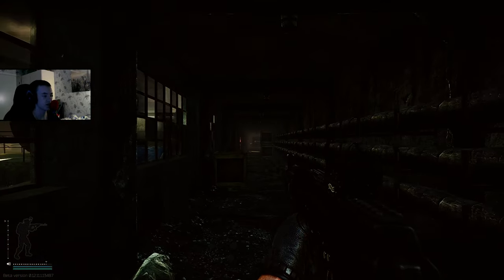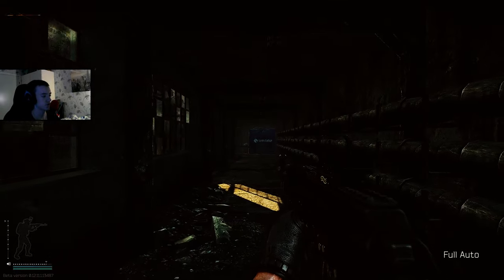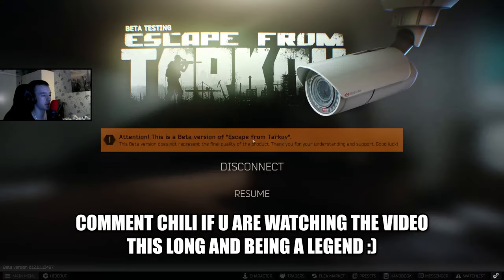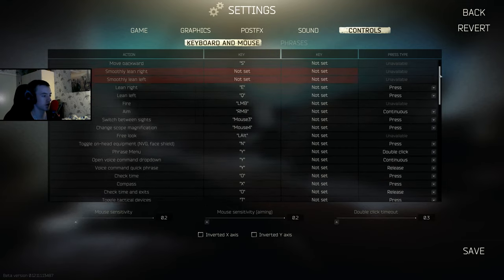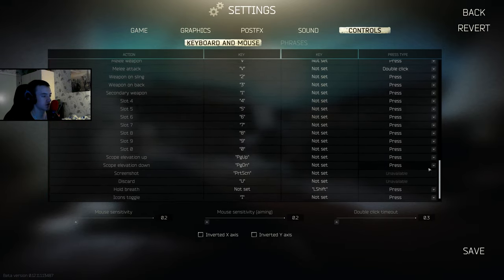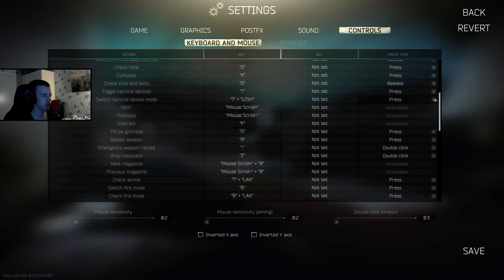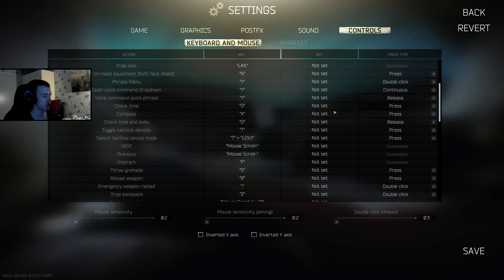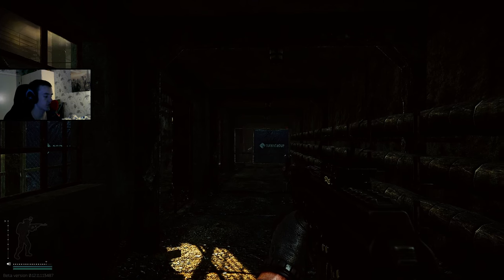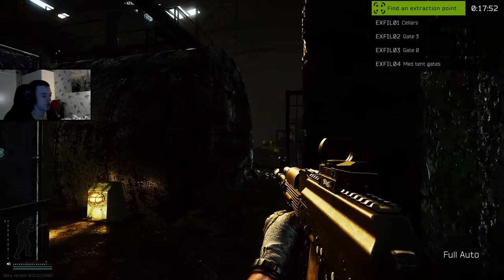If you guys like seeing these kind of tutorial videos, leave a like and I'll do some more on things you could do. Before the video ends, here's a mini trick — go to controls. When you're trying to look for an extract and you're spamming O, I've got a nice solution. Find 'check time and exits' and bind it to whatever button you want, set it to release. Then all you have to do is press O once and the time and extract comes up in one click.